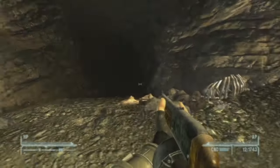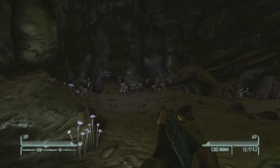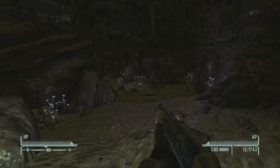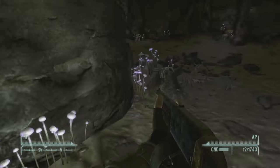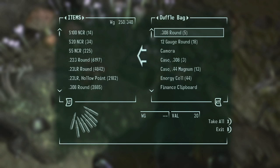Outside the entrance we can find a hollowed out rock which will contain random loot. The entrance to this cave is very large, and upon entering it you're going to find purple glowing mushrooms, which creates a very beautiful and interesting aesthetic for this cave.